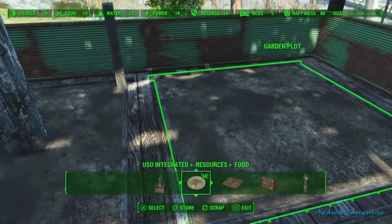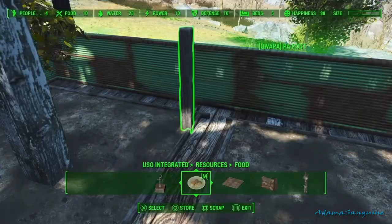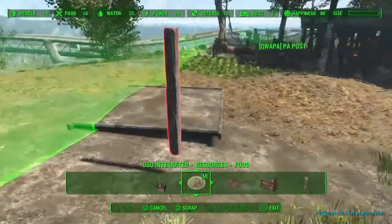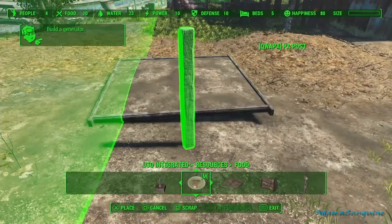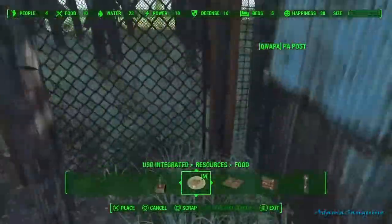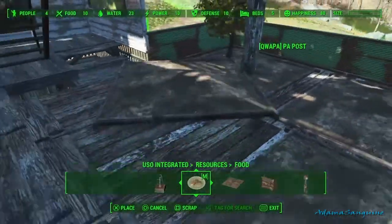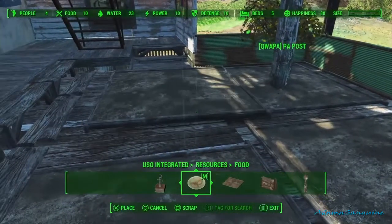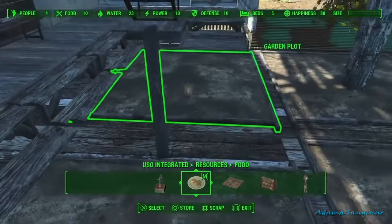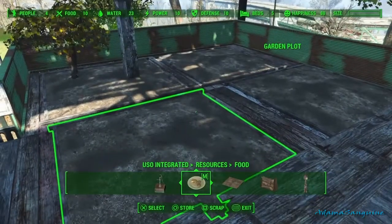We're just making it look like something they added in here themselves. If you're gonna be back here you wouldn't want to be tripping over planters in the middle of the day. I did a wall garden over in the County Crossing build, and in the original Finch Farm mega build I had garden plots up on elevated shelving — I liked that too.